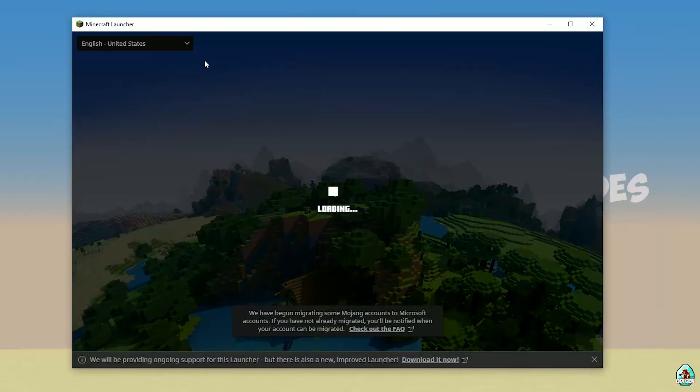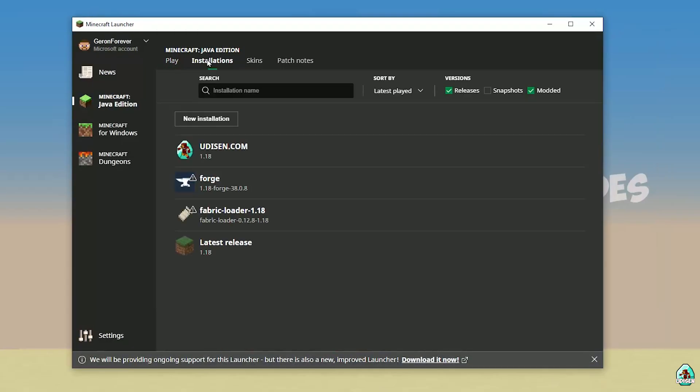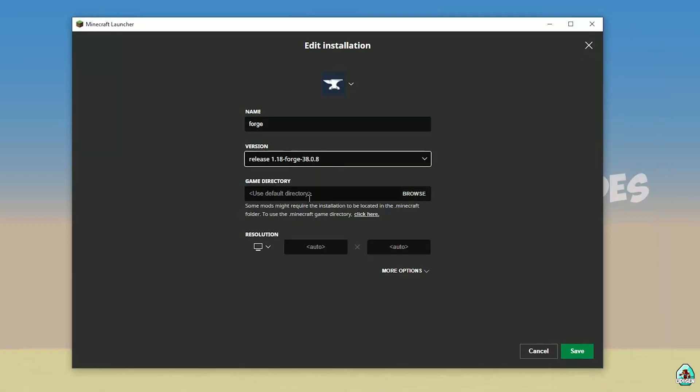Open Minecraft Launcher again. It may be laggy — that's just Minecraft. Go to Installation and find the 4G Forge entry. Double-check: this entry must show the right version. If you installed for Minecraft 1.18, you must see Release 1.18 4G; for 1.18.2, Release 1.18.2 4G, and so on.